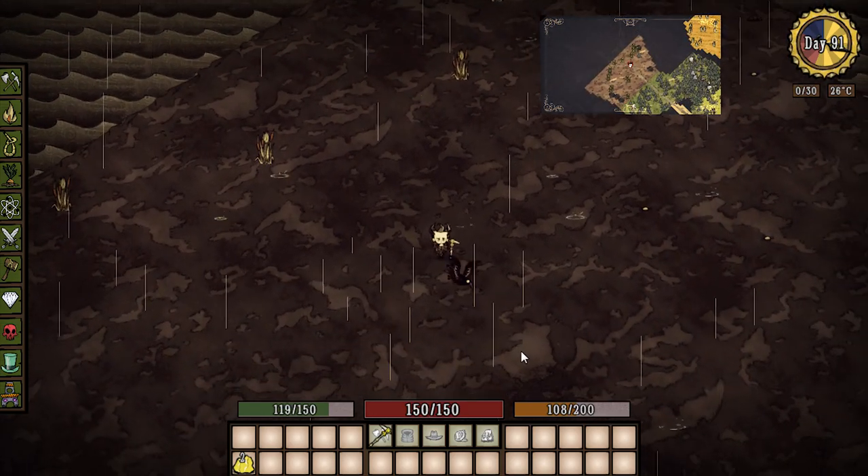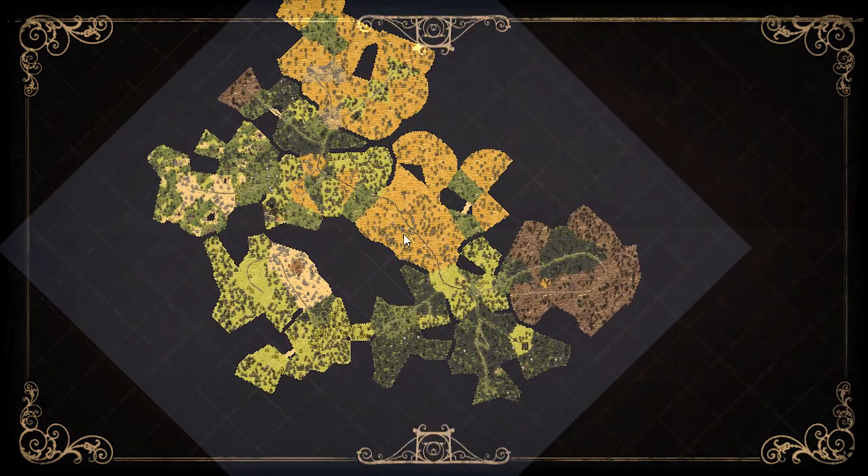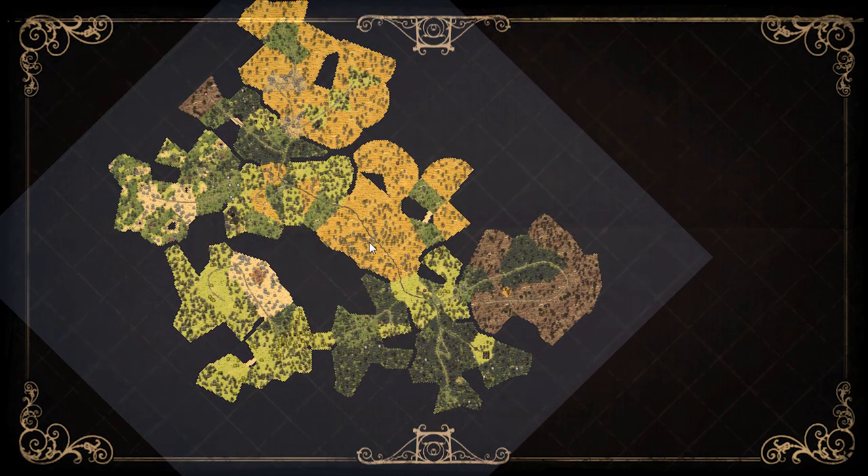Oh, look at that — it does end. So we just have a very small map. This map mod is really cool; it tells you exactly where everything is. This is a pretty small spawn — I would have thought you could have some bigger islands than this.